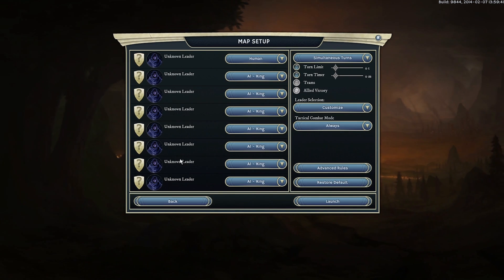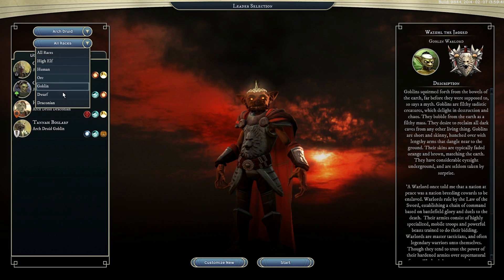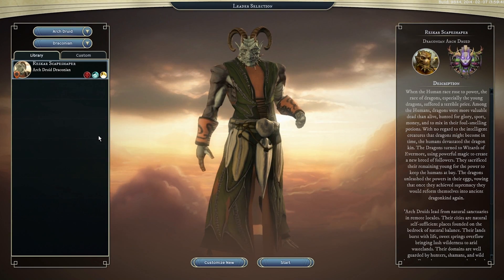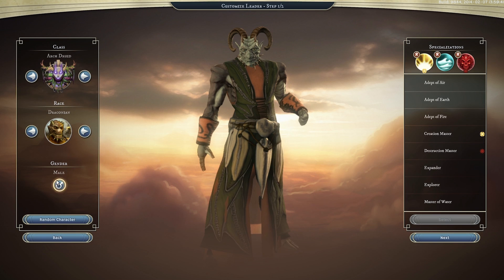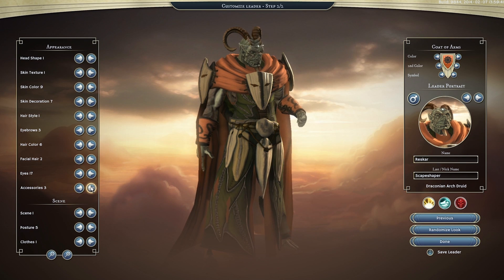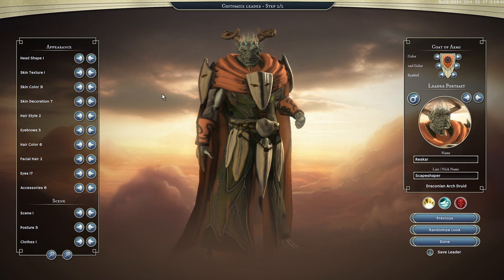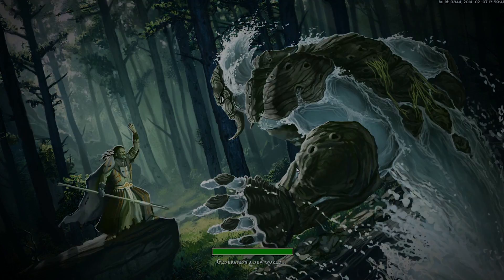Because it's a random map, all of our leaders, our enemies, have been set up randomly as well, so we're going to see who we can choose. We're planning today to show off Reskar, the Draconian Arch Druid. We're going to customize him a little bit - this is a female Reskar, male Reskar. Maybe give him a hat, a nice crown. And maybe give him a new set of horns - lots of horns - stick with these ones, I like those. Very manly. And off we go, let's get into the world.